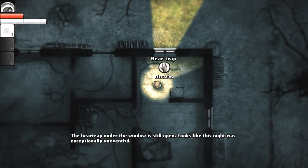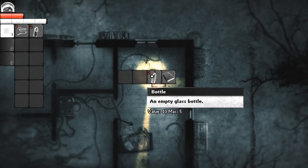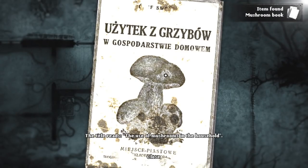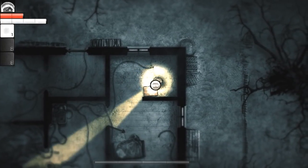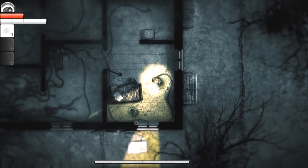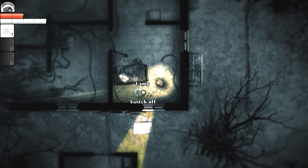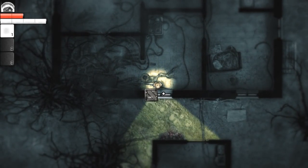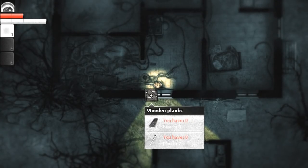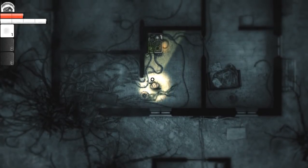There's a trap - it's still open. Looks like the night was exceptionally uneventful. Thank God for that. There's a wardrobe. We've got some rope, alcohol, just an empty bottle - I guess maybe I can fill it with stuff. And a mushroom book - 'The Use of Mushrooms in the Household.' Good stuff. Also there are eleven nails. Another rag. A photo of a road - 'The Road Home,' that's what that says. If I want to barricade a window, I need seven nails and three wooden planks. I need to find some wood.